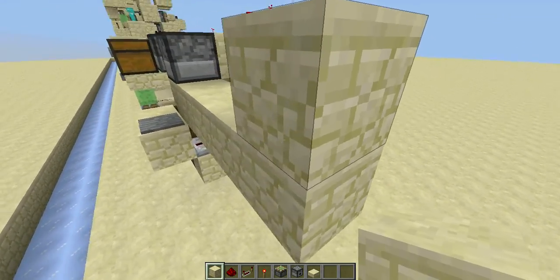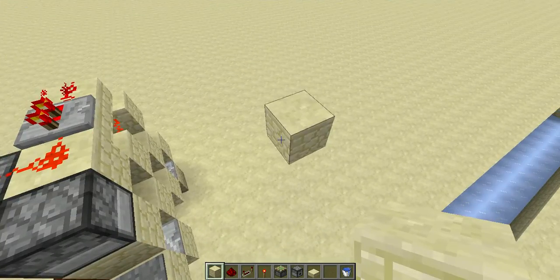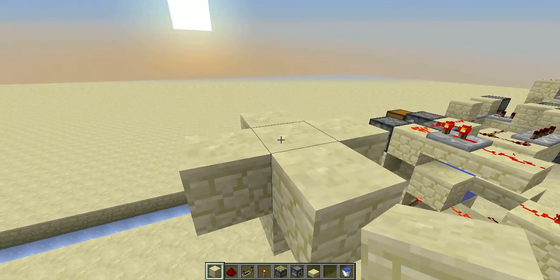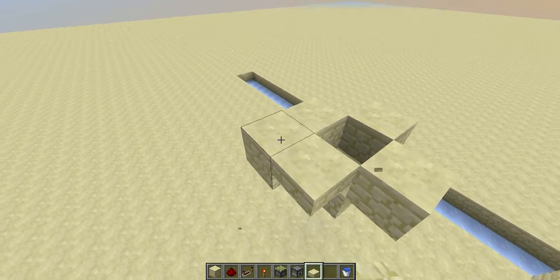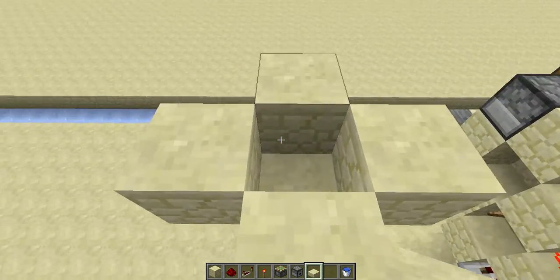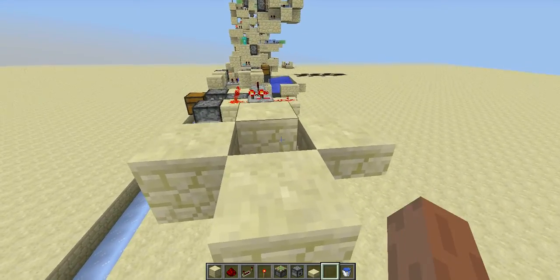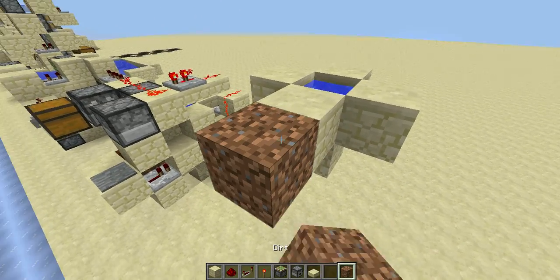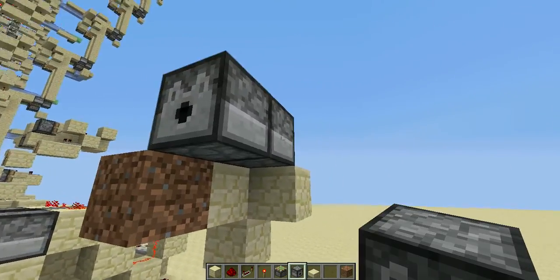I'll start with how to do this. The first thing is some water — I'll just put down water here, and then one of the blocks to hold the water. You can put a slab, or actually just put anything that blocks the water but does not pass through redstone signals. Here I'll be putting down a water bucket, and then there'll be a dirt block here.